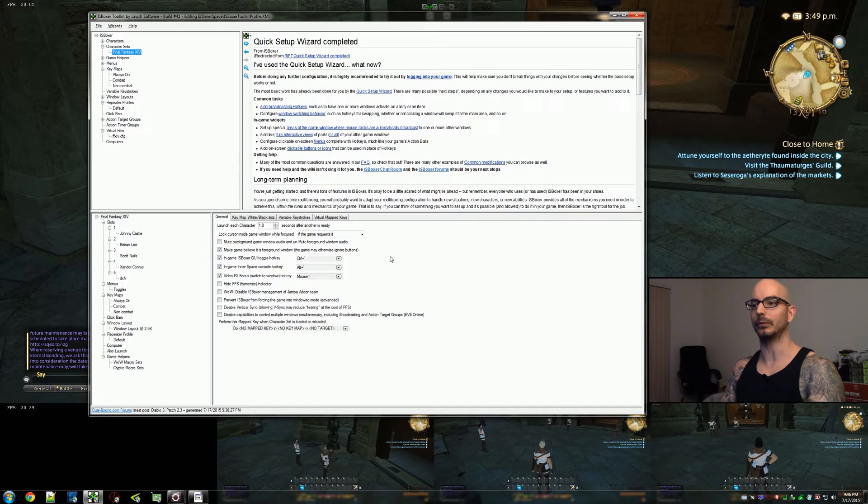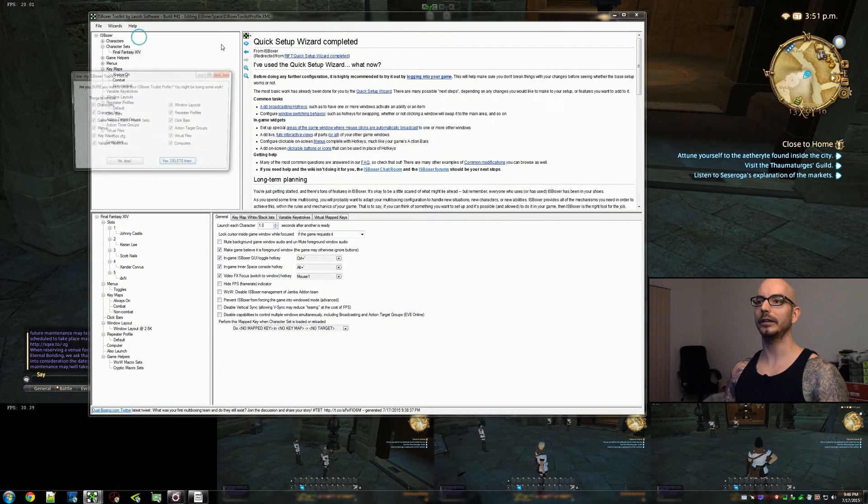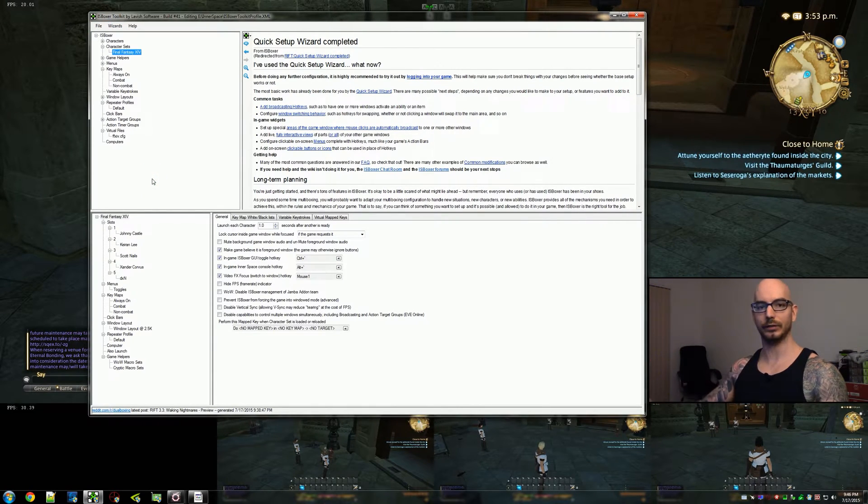If at any point you're ever confused, just start fresh. Clear your profile — go up to file, clear it all. You can back up your current profile with file, save as, save it as something you'll remember, and then clear your profile and start fresh. That way you'll be on the exact same clean slate that I am. So I've done the wizard, I've set up my character set, we're already logged in and ready to go. We're done with part one.